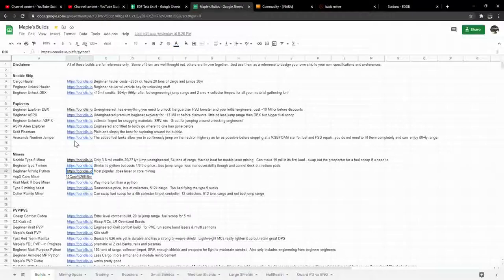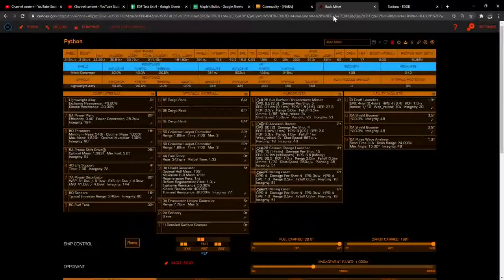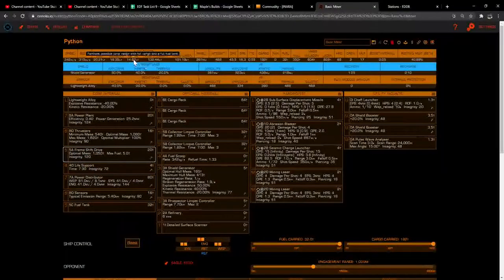You can fit all the core mining equipment onto the Python, which makes it even better — core mining pays a lot more than laser mining once you figure out how to do it. You have basically the same build as the Type 7 but as a medium ship with a much better jump range. Your minimum jump range with full cargo is around 24 light years with FSD engineering. By the time you get to the Python, you should have unlocked your first engineer — I recommend getting Farseer. Definitely keep it in mind, go make some money, and if you need any help see us in-game.